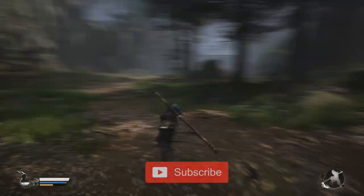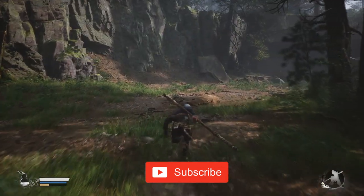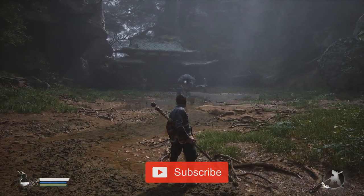The Bullguard presents itself as a slow and clumsy enemy, intended to train you in the art of dodging. Its polearm attacks are easily anticipated, allowing you to practice your dodging with confidence.